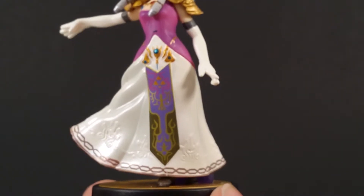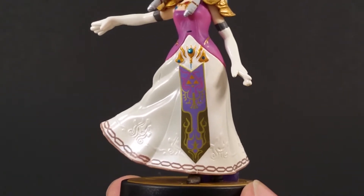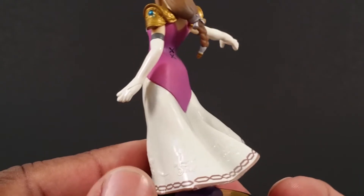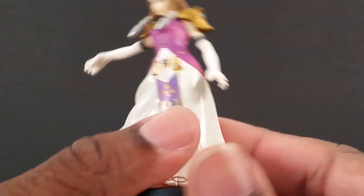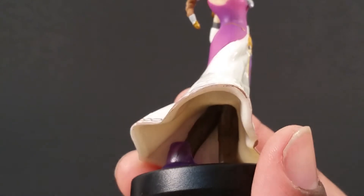They did give her some good detail even though it's way lacking compared to her actual in-game model, but you can see they tried down here. Interestingly enough she does have legs under her dress — I dropped her — she does have legs under there, which is cool.